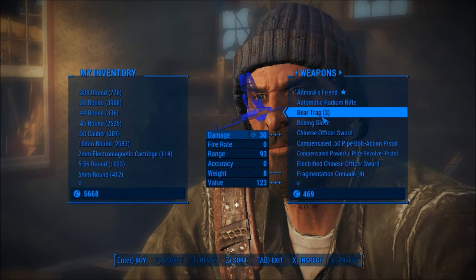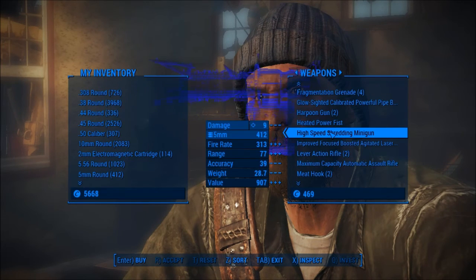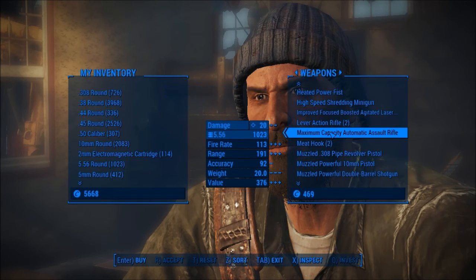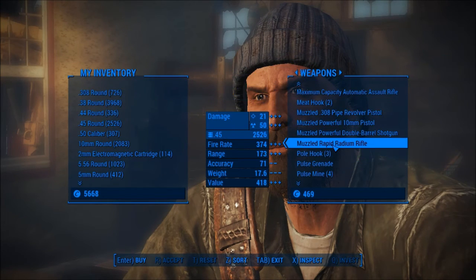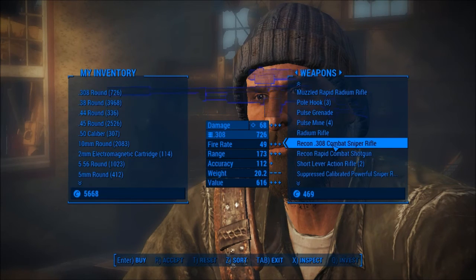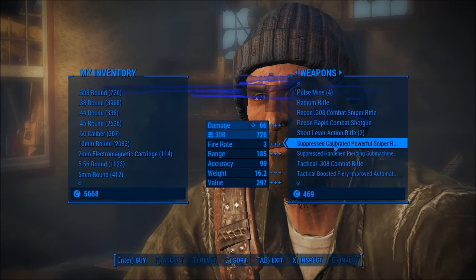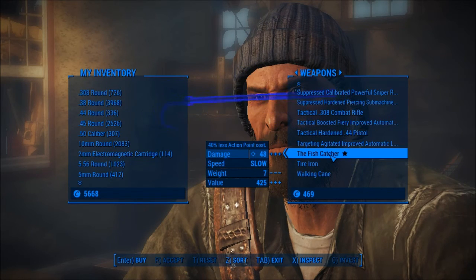Bear traps? Dude, what? Bear traps, eh? So here's some regular harpoon guns. Heated power fist - we've seen that. This is the legendary I got, I actually got a legendary version of this. Pull hook? Okay. Radium rifle, we just got that. It doesn't seem like anything else, really. The fish catcher.